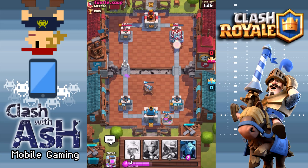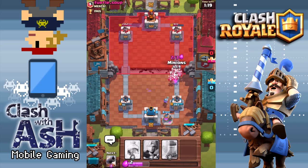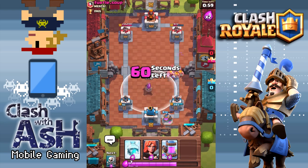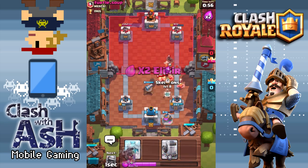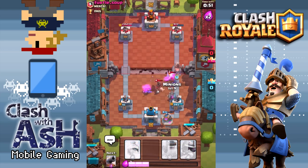There's no Mini P.E.K.K.A. or Barbarians in this deck. I can't use my Freeze spell there, so let's put a Musketeer down. We're going to need the Minions to distract away from my Crown Tower. It looks like he's gearing up for a defense with the Ice Wizard. I'm not using any Legendaries in any of these decks; however, I do have the Ice Wizard on this second account — I was lucky enough to get it in a Crown Chest.